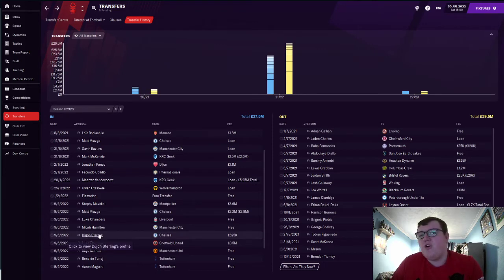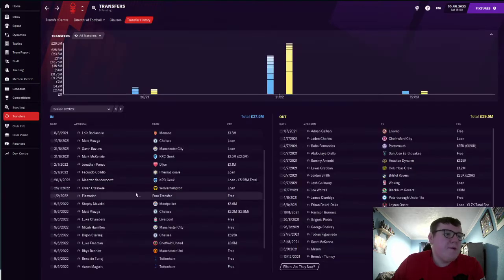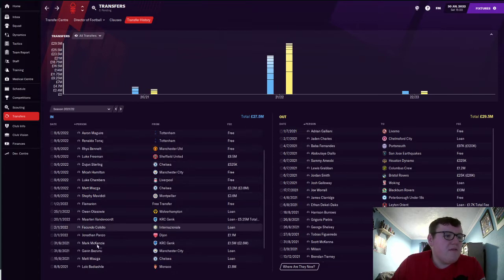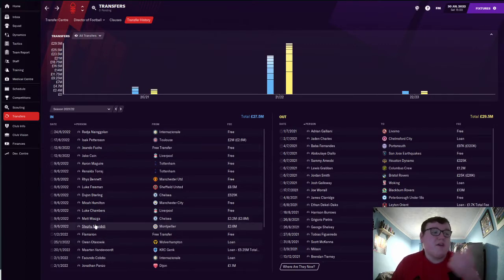We got Dujon Sterling on a permanent deal, which is actually a really good move. He was brilliant for us last year and he's actually worth five million right now. So that signing is done and confirmed.